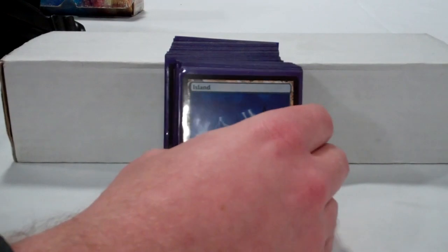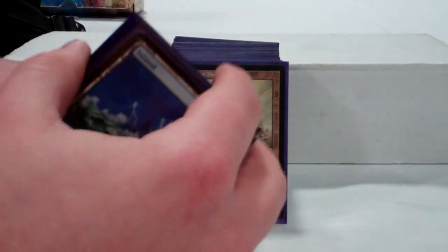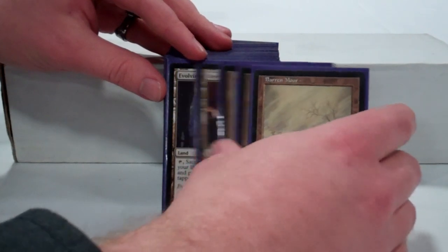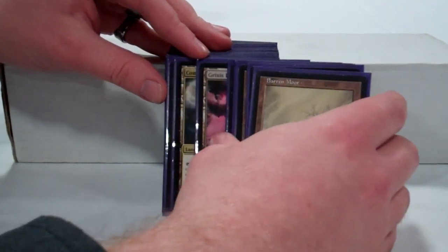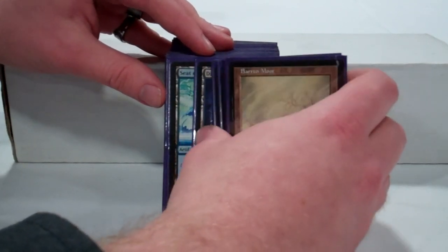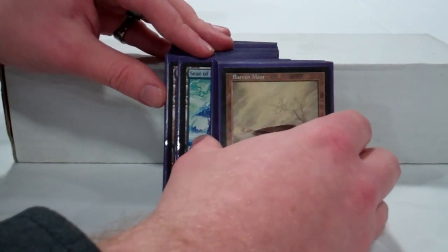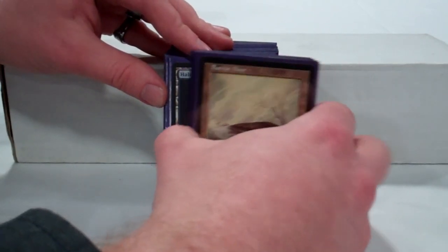First off, basic lands. The deck runs a pretty high land count, just because you're going to try and hit 7 mana as soon as possible. It runs a variety of its limited selection of non-basic lands at common. You've got all the Cycling lands, a number of Fetchlands, Terramorphic Expanse, Command Tower, Dimir Aqueduct. Note that we're pretty tight for mana fixing here. There are very few dual lands at common, even ones that come into play tapped, so this is the kind of deck where we're looking forward to Dimir Guildgate getting printed.